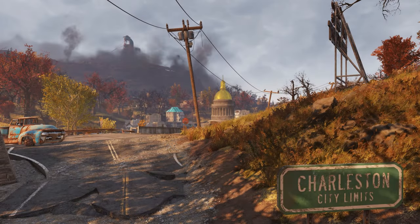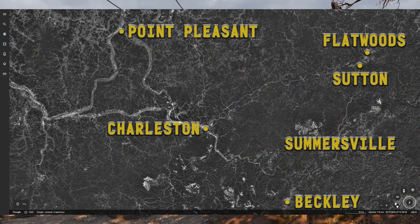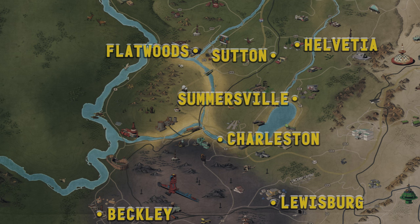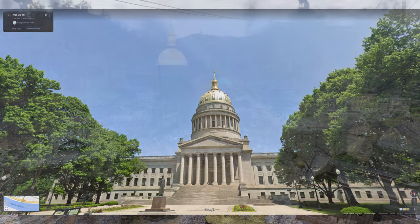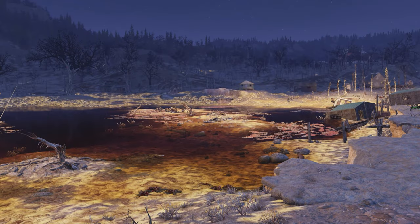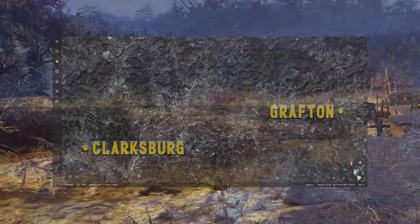The capital of Charleston lies in fairly similar spots both in-game and in the real world, southwest of the center of the state. The nearby towns in-game are significantly more distant in the real world and generally not found in the same direction. Both versions have the golden-domed capital building. Clarksburg, found on the edge of a toxic lake northeast of Grafton in-game, lies on the banks of two rivers southwest of Grafton in real life.